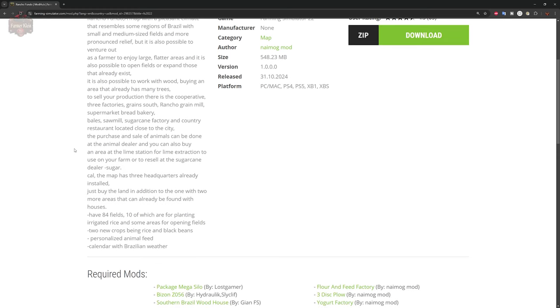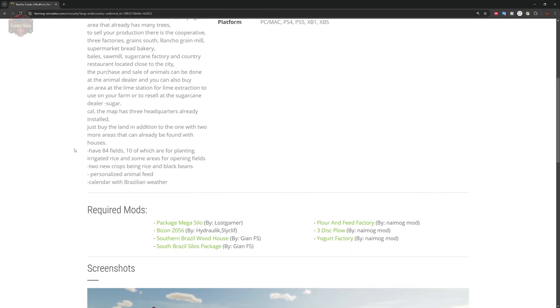This map includes 84 fields, 10 of which are set up to plant irrigated rice, plus some open areas. There are two new crops: rice and black beans, a custom animal feed, and the map has been set up with a Brazilian crop calendar.